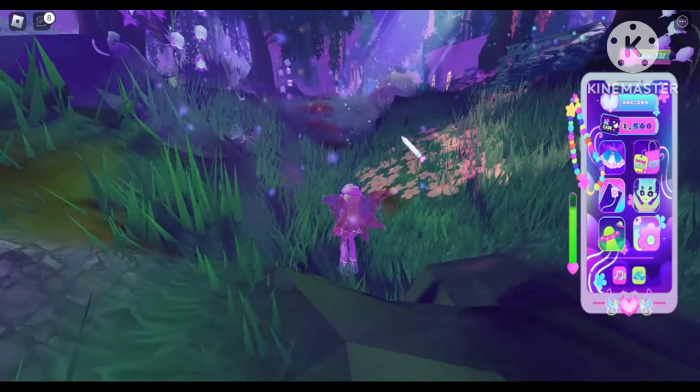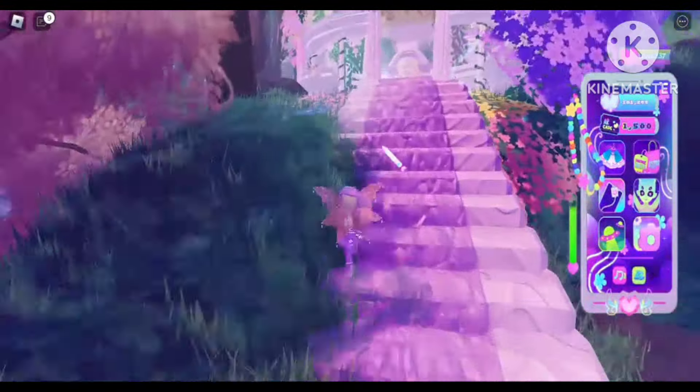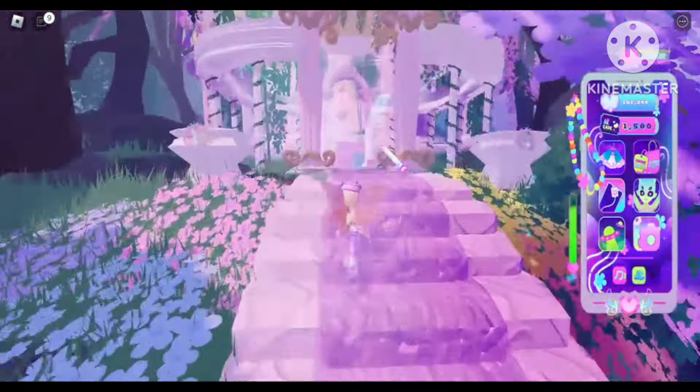To go to the statue, first go to your map and travel to Celestia — this pink planet right here. Go ahead and travel there and you will spawn right where I'm standing. Then head straight and cross Moonlight over here, keep going straight, and you will see a fountain kind of thing. Cross that.